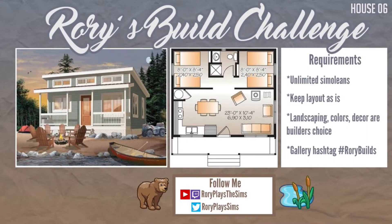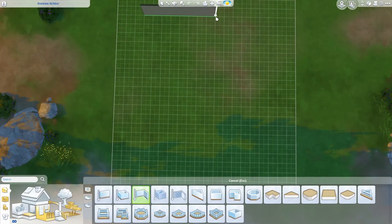Hello, my name is Jennifer and welcome to my take on Rory's Build Challenge for the month of July, which is house six. As you can see, the floor plan and the look of the house is up here on the screen right now, and we will now go into my build.